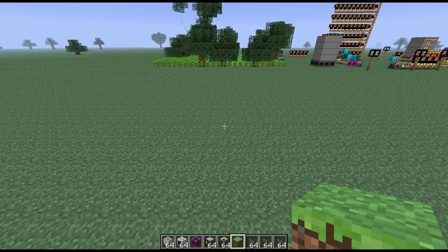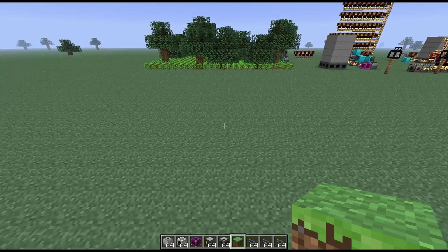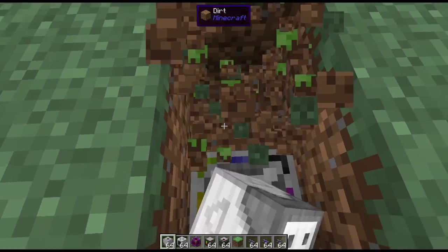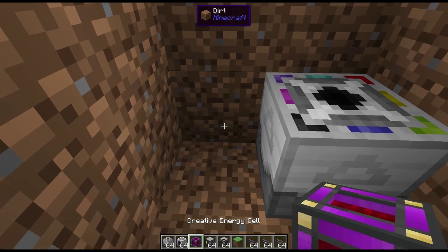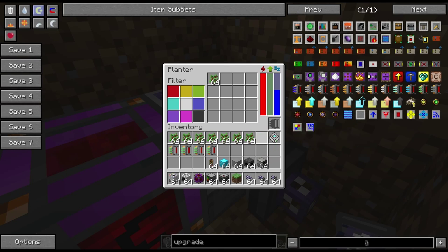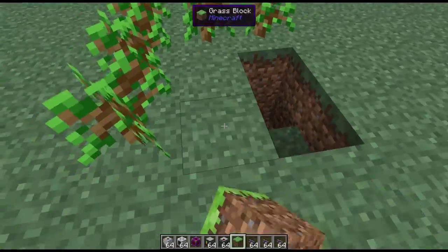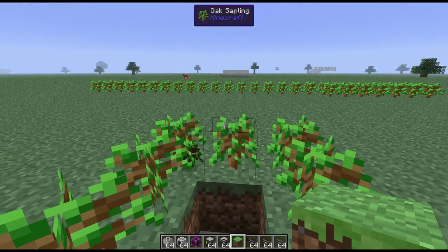The first thing you'll need to do when making your tree farm is level out a 25x25 area — you need a large flat space for your planter to place the saplings. The next step is digging a hole 2 blocks deep and putting your planter at the bottom. You'll need to attach power and whatever automated system you have to your planter. In this case, I'm going to place a precision export bus on the side and tell it to export saplings. Make sure to place your upgrade inside the planter so that it will cover the full area.